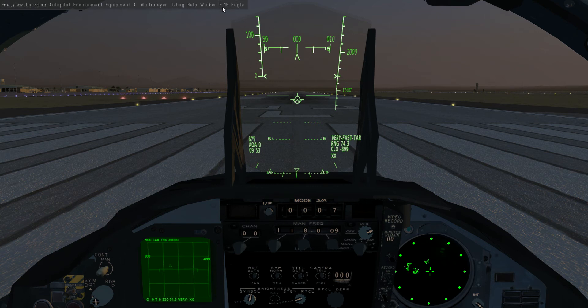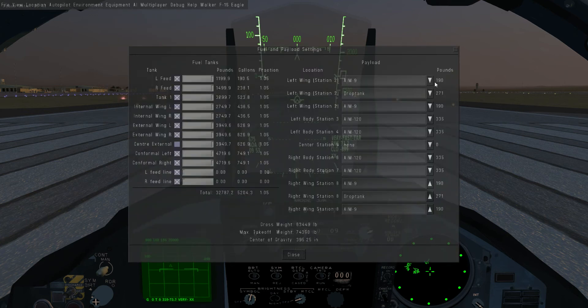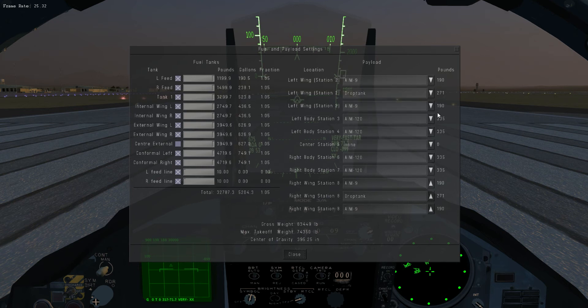You can also do a very specific loadout from the equipment, fuel, and payload screen. You can put whatever you want based on what the pylon can carry. This pylon can have AIM-120s, but you can't have all Sparrows because they only fit on certain body stations, and equally you can't put a missile on a pylon that's only designed for a drop tank.